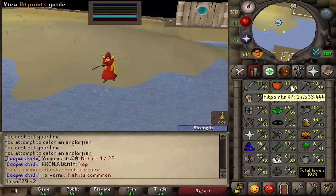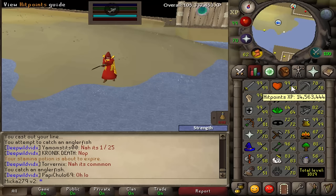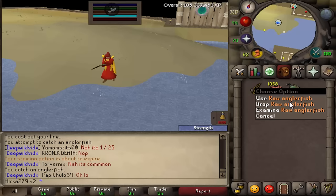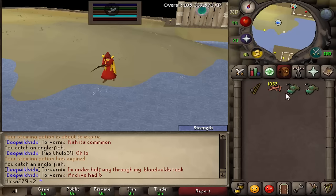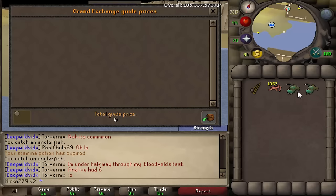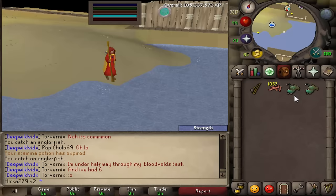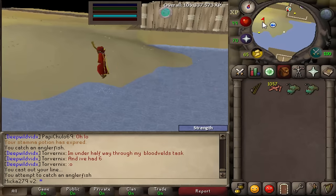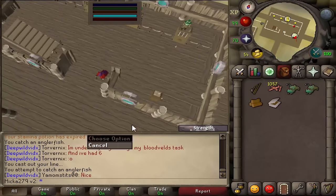The good thing about these fish is their price is extremely high at the moment, because each fish heals 22 HP and it can heal above your maximum hit points. So if I ate the anglerfish right now it would give me plus 22. The raw anglerfish catches similarly to sharks, a little bit more slowly, and right now on the GE they are over 2k each.